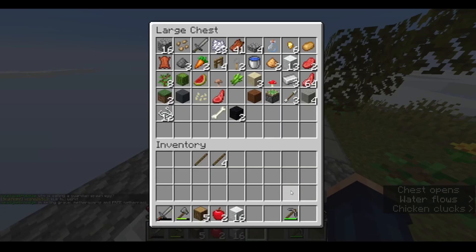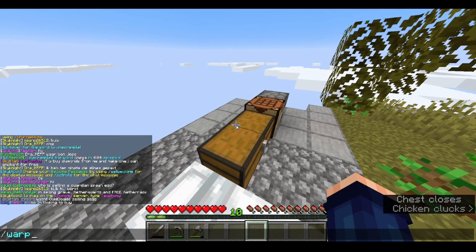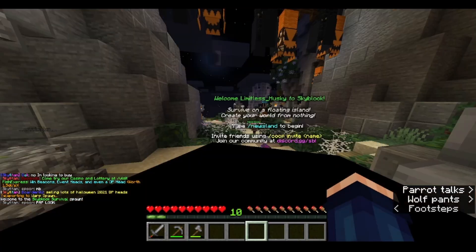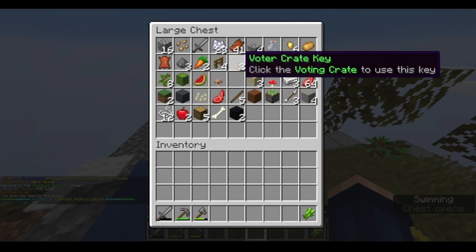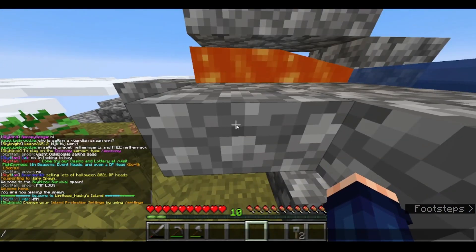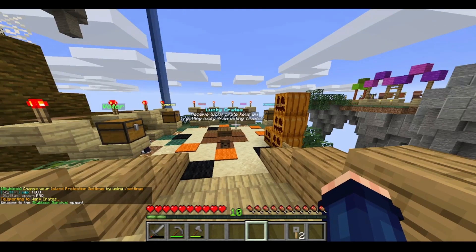Let's organize my inventory. I got two apples. Let's go to spawn. Actually, slash is — I forgot the most important part: I'm going to open up the voter crate keys now. I think I can go straight to warp crates — voter crates.